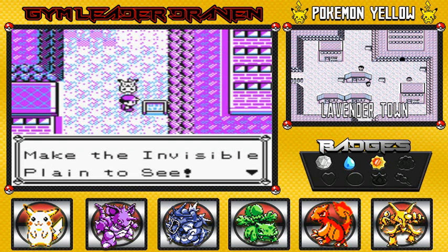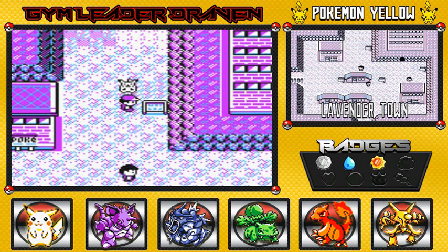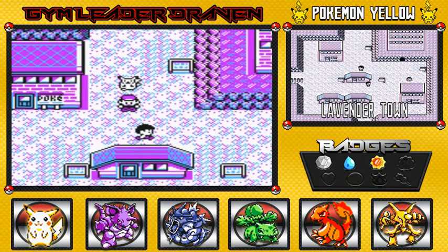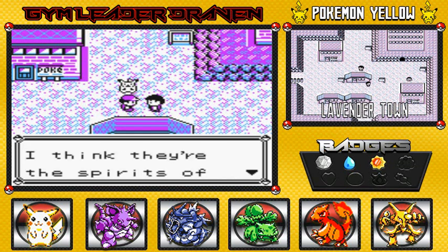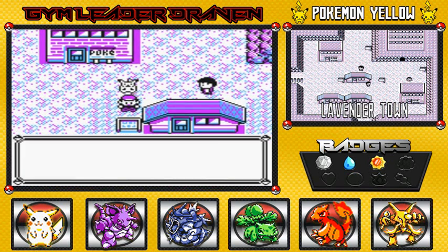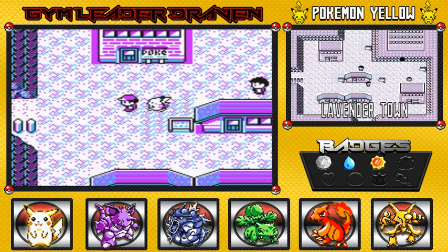Would you look at that — new Silphscope. Makes the invisible Pokemon visible. Silphscope. Here we are in Lavender Town, basically the Pokemon graveyard, and this guy is saying ghosts have appeared in the Pokemon Tower. I think they're the spirits of the Pokemon that the Rockets killed. I did not know that Team Rocket killed Pokemon.